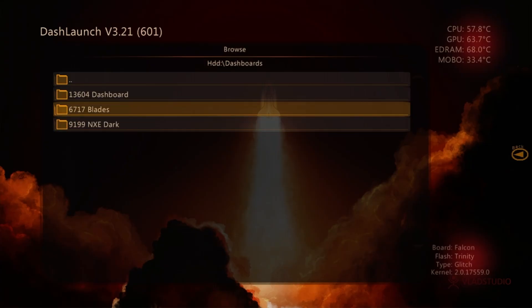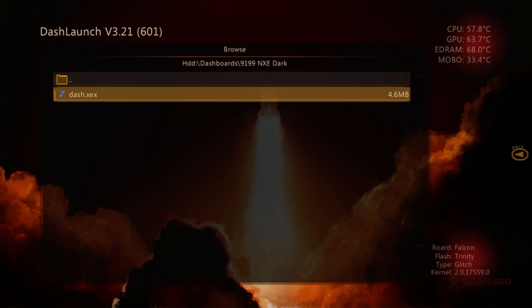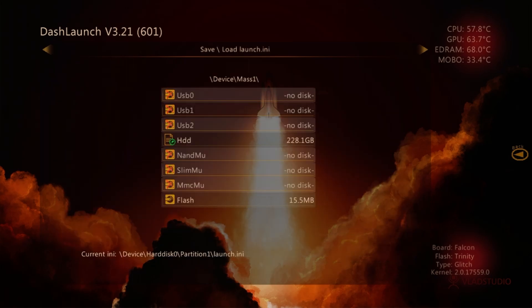I'm going to show you guys what all of them look like. So we'll just go with NXE first. Once you do that, you're just going to want to come over here and save it. I usually save it a good three, four, five times — make sure it's all good.